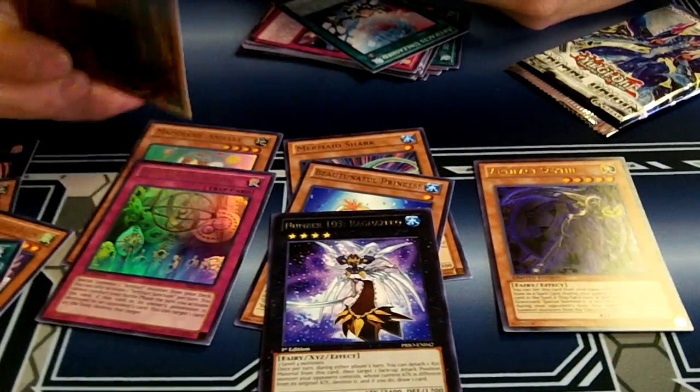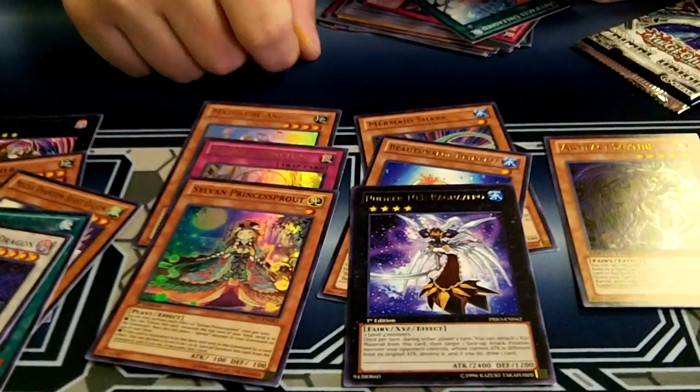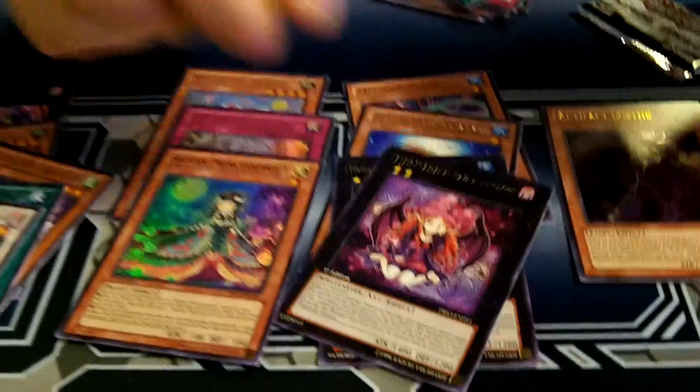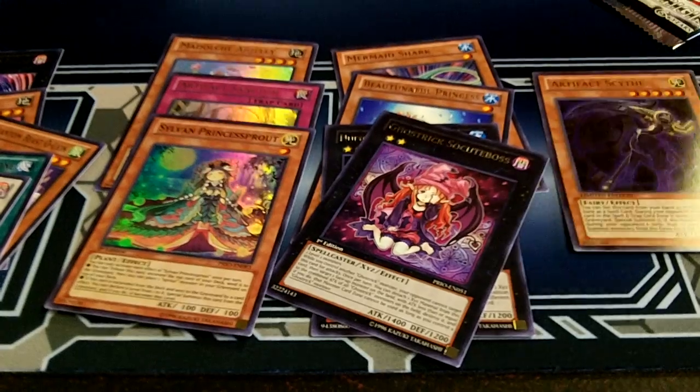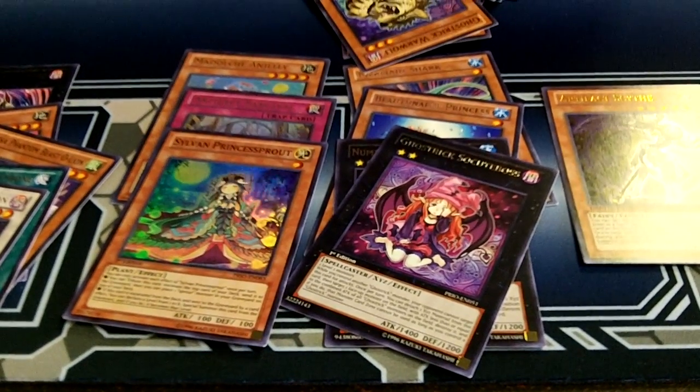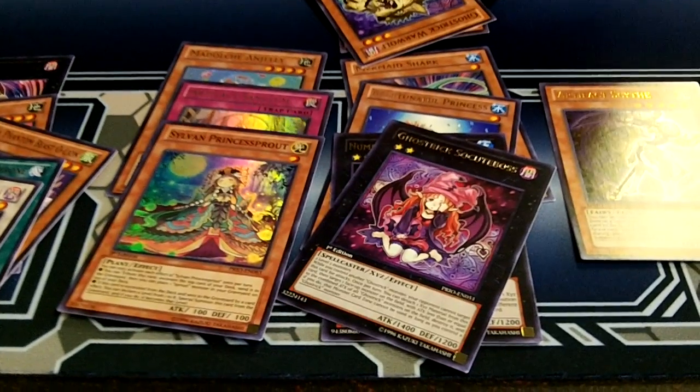Oh, that's supposed to replace Copy Plant. Wow. This is seven holos out of nine packs so far. Pack number ten. This is pretty good - we've done pretty good, bud.